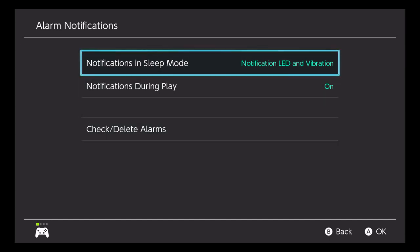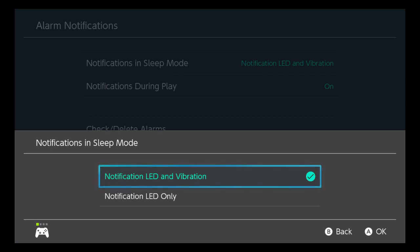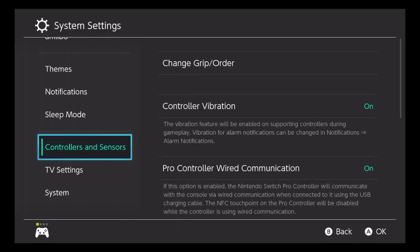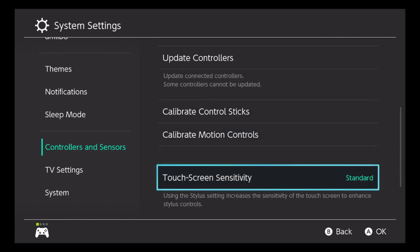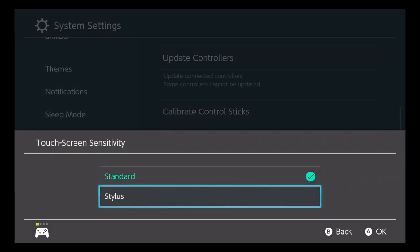The stylus has been heavily improved — they actually added touchscreen sensitivity options including a stylus mode, which seems like it's going to be great for Switch Lite users since they only have the touchscreen or their regular controls connected to the controller.